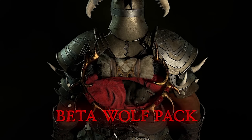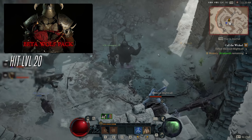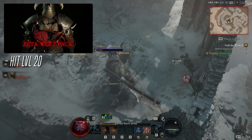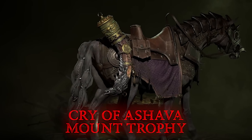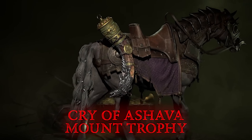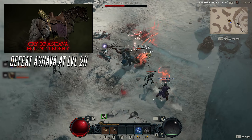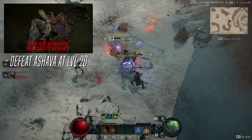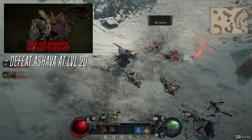The beta wolfpack cosmetic item is back. This time, as long as you hit level 20 with one character, you'll get this cosmetic when the full game is out. What makes this beta more unique is that there's a brand new cosmetic to earn this time around, the Cry of Ashava Mount Trophy. They essentially cut off a horn of Ashava in order for us to proudly display it alongside our trusty steed. To get this cosmetic, you'll have to defeat Ashava at level 20, so there's no sense in going to fight Ashava until you're level 20. If you show up as a low-level character, you're not going to be helping and you'll likely be dying over and over again. Even if you do manage to get carried through it, you won't get the Mount Trophy because you have to be level 20 when you defeat Ashava to get it.